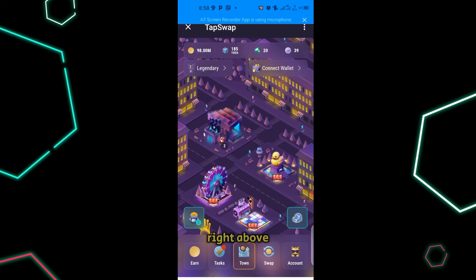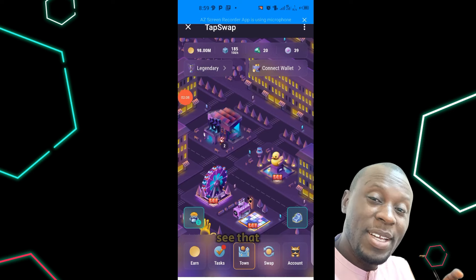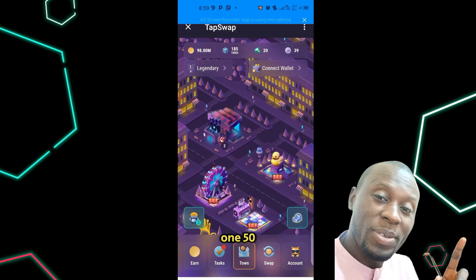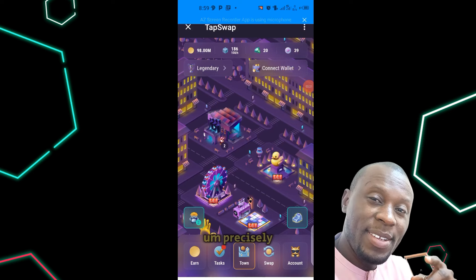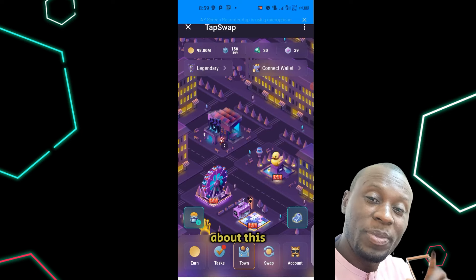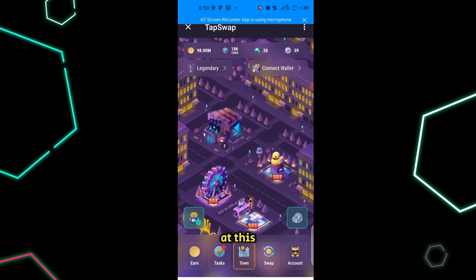If you look at the top, you can see your earnings — mine shows 98 million. Then you can see the blocks: I have 185 and earn 150 per hour. The next one is gems — I have 20 gems. And the cinema video count — I have 39. This is how all of these figures come about.